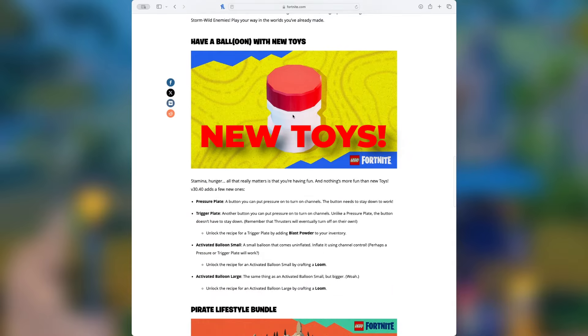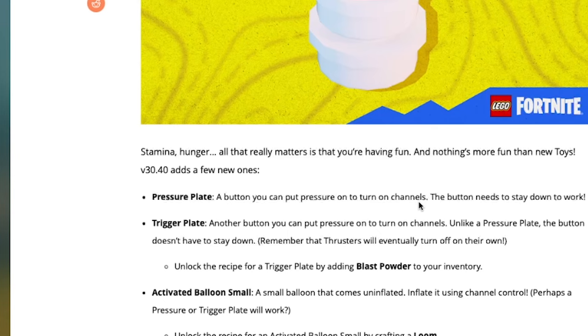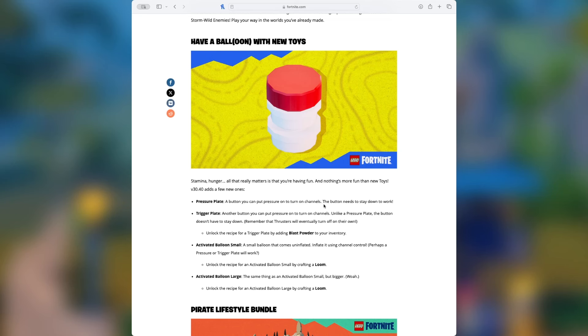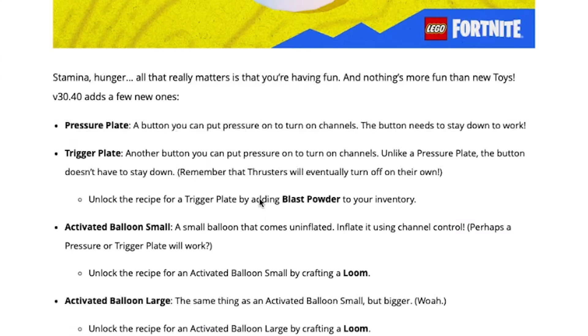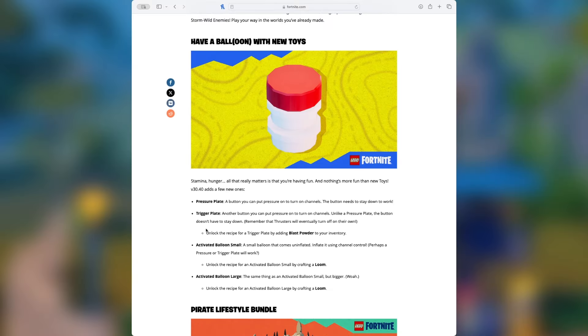There are new toys in the update. They've added a pressure plate and a trigger plate. The pressure plate you have to stand on or touch to keep it activated, and that will fire off thrusters or make balloons appear. The trigger plate you can touch and walk away from — it will turn on thrusters or activate balloons, but thrusters will turn off eventually. You'll just need blast powder in your inventory to get the trigger plate. Activated balloons are also new with a small and large version; they were accidentally left in the last update but removed shortly after. You'll be able to unlock these recipes by crafting a loop.